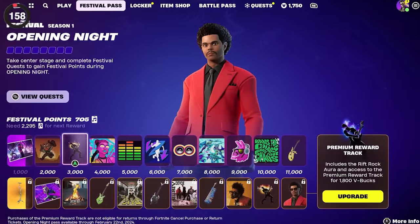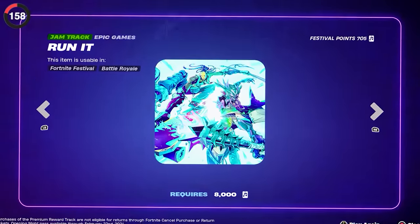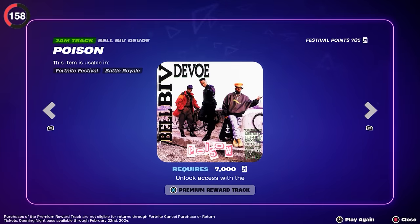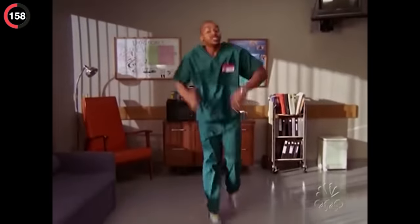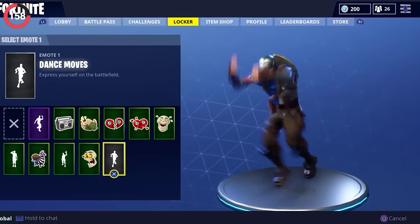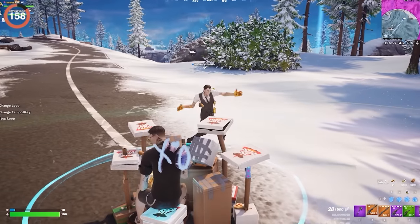With the new jam tracks, tons of new songs are coming to the game every week, but one of them might be more familiar than the rest. You can now catch Bell Biv DeVoe in rotation in the shop, and this is actually the music that Turk dances to in Scrubs — it's the iconic default dance, and now we can finally recreate it entirely in-game.